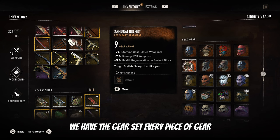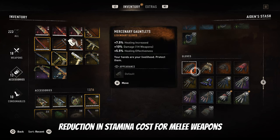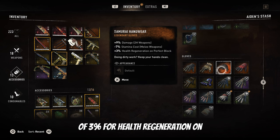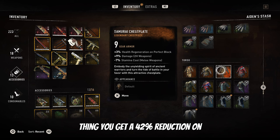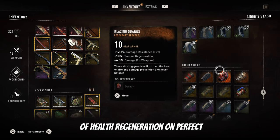Now lastly you have the gear set. Every piece of gear has the exact same stats: a reduction in stamina cost for melee weapons by 7%, an increase in damage for two-handed weapons by 9%, and an increase of 3% for health regeneration on perfect blocks. When you wear the whole set, you get a 42% reduction in stamina cost, a 54% increase in damage with two-handed weapons, and 18% health regeneration on perfect blocks.